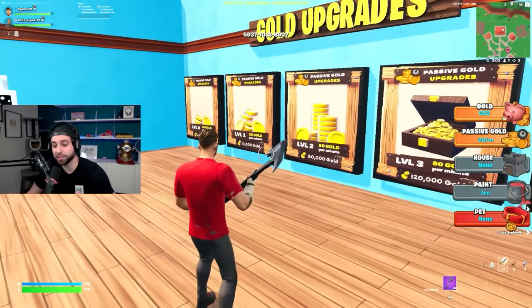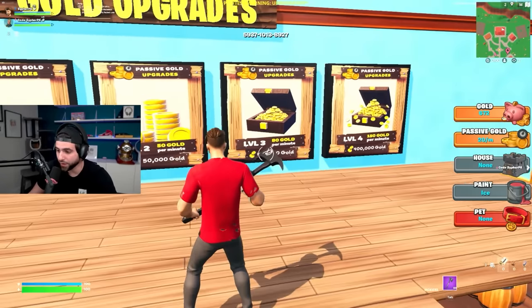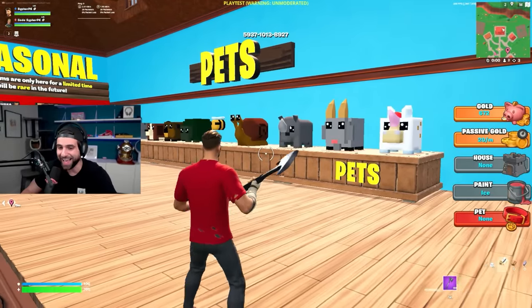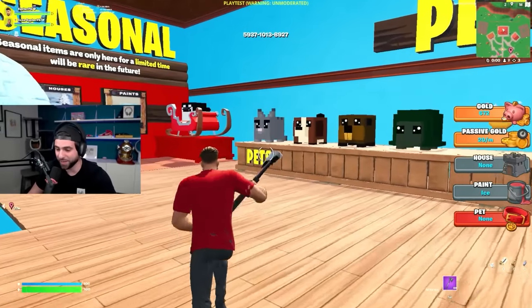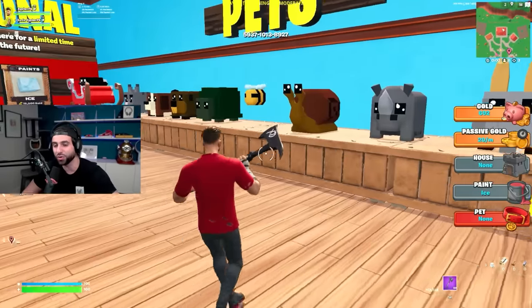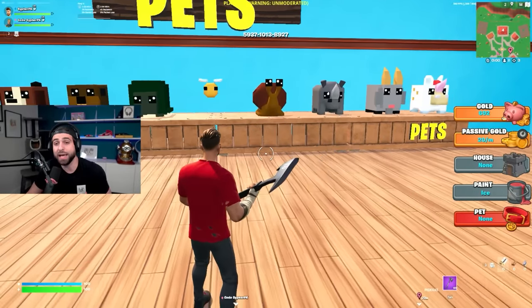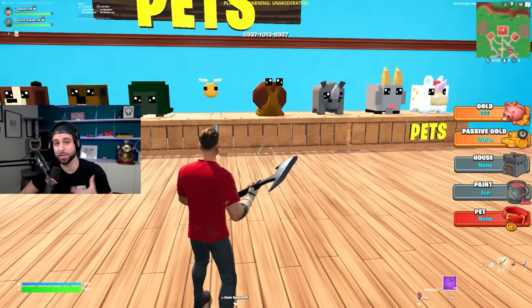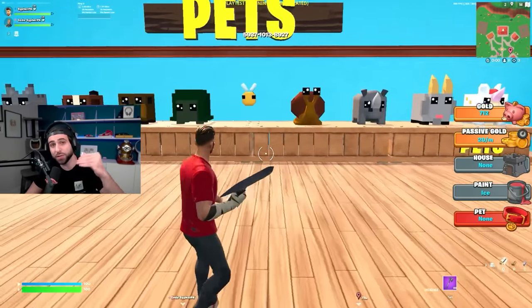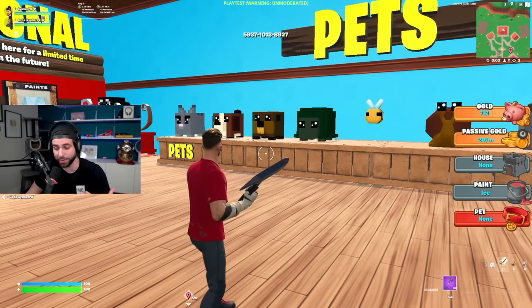On the second floor we have gold upgrades. If you plan to spend a lot of time on the map, you can increase your passive gold to 30, 50, 80, and even 150. And of course we had to add some pets — you have cats, beavers, turtles, bees, snails, all the way up to a unicorn. The best part is anything you buy, everyone in the server is going to know you have it. The pet will follow you around and the house will show up in your plot, so you can flex how much gold and progress you've made against your friends or random players.